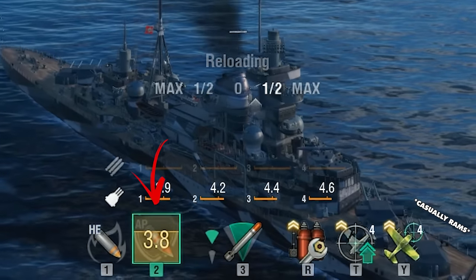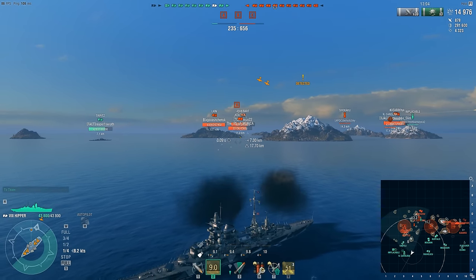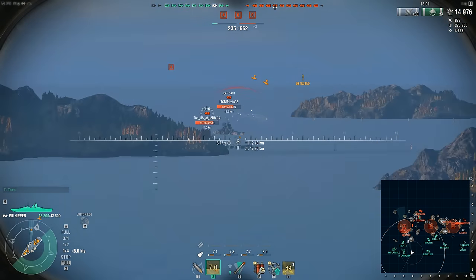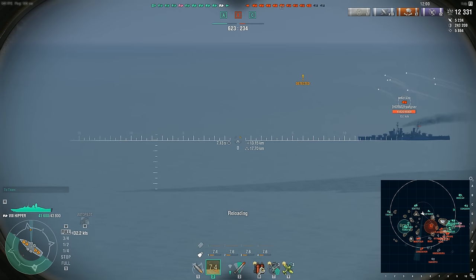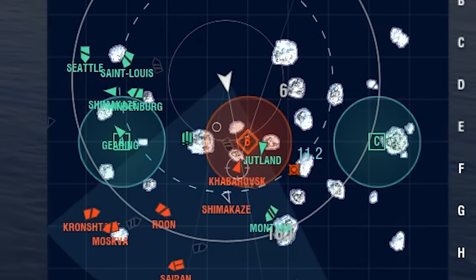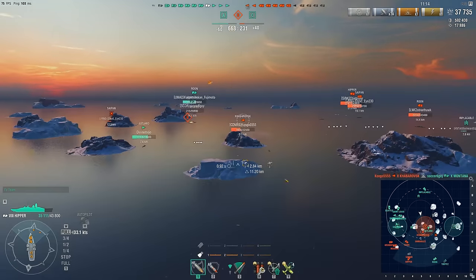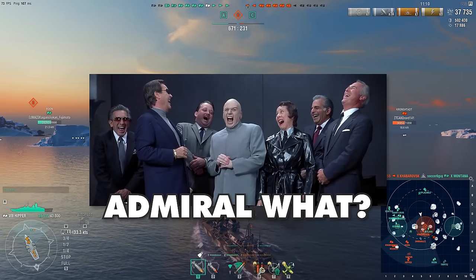AP should be your primary, while you use HE against angled targets as usual. Put yourself in a spot where you can catch broadsides or expect people to broadside against you — you are an opportunist instead of a damage dealer. This means separating off the main fleet, but that is exactly what you should do, because everyone knows that a Hipper is too mediocre for them to care about.